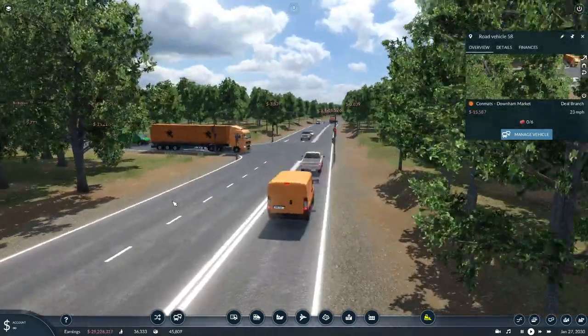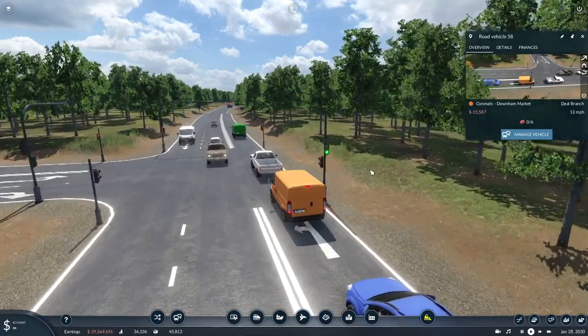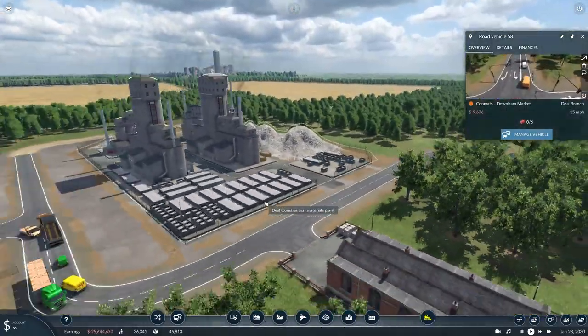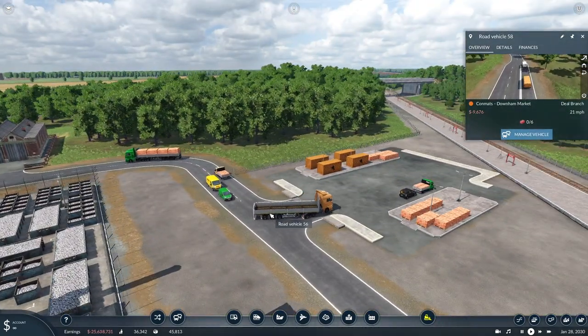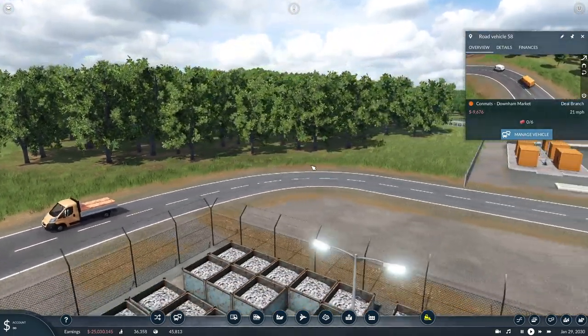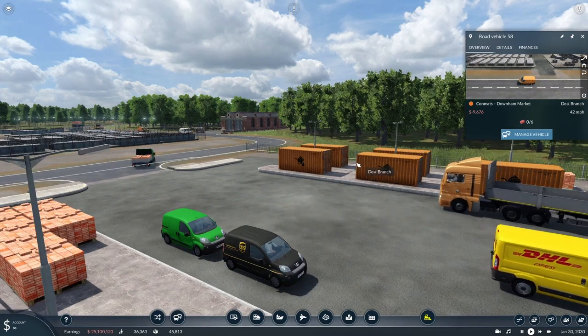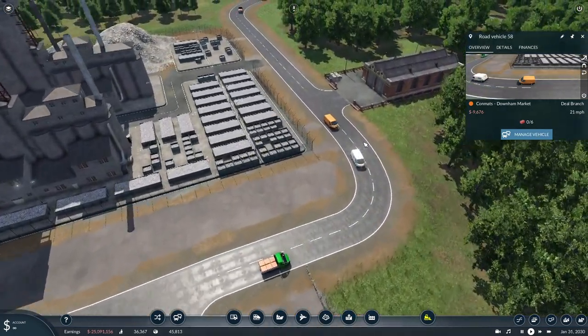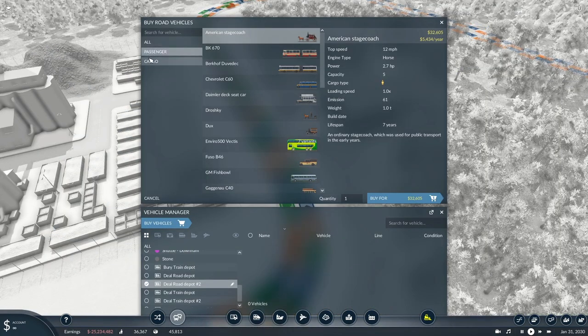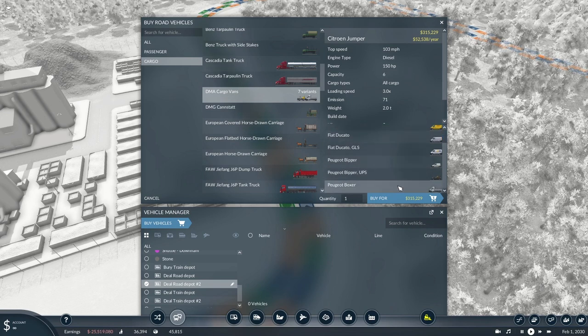You would see these Citroen vans anywhere in the UK. So if we head over to the little depot, we've got a whole host of different things going on here — we've got an open, a container, an open pickup almost, a Citroen van. There's a DHL, a Citroen again, and little Peugeot vans. If we go to Cargo and scroll down to the DMA cargo vans, you can see we've got the Citroen Jumper, the Fiat Ducato, the Peugeot Bipper, and there's a Peugeot Boxer — which is the pickup version.